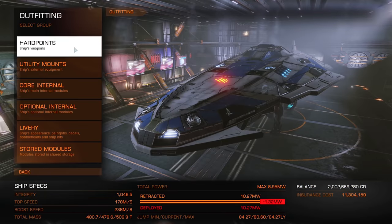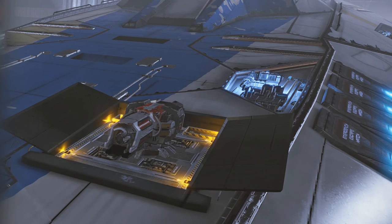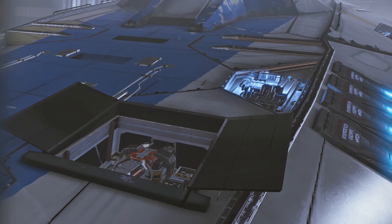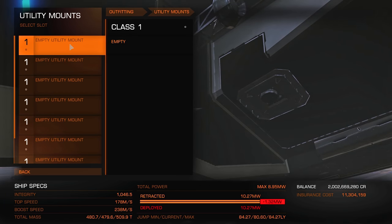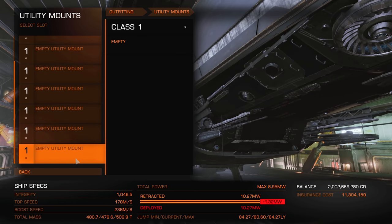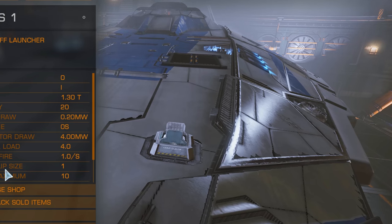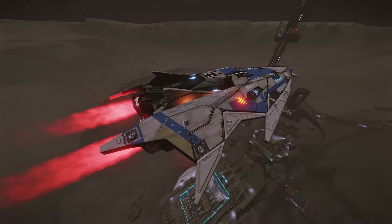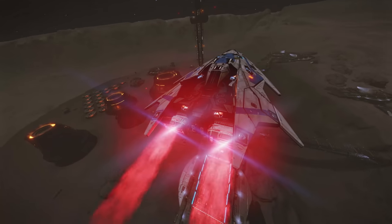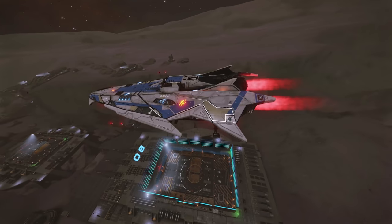No weapons! That's right, this seems pretty obvious, but we want to be as thorough as possible. No utilities either — that means no heat sinks, no nothing. I know it seems crazy with all those stars to run into, but this is an emergency flight and this ship was built for a single purpose: to go as far and as fast as freakingly possible. It's a freak ship!